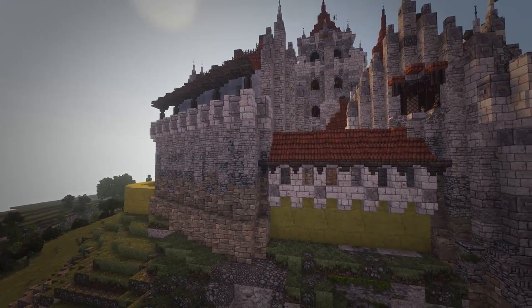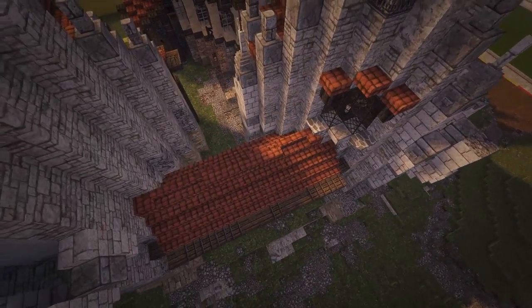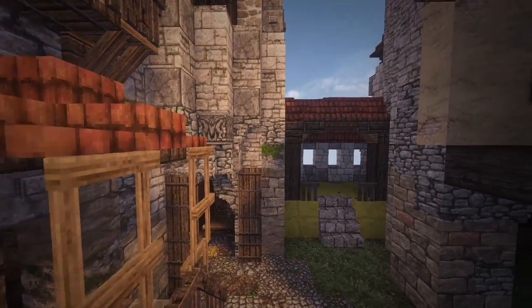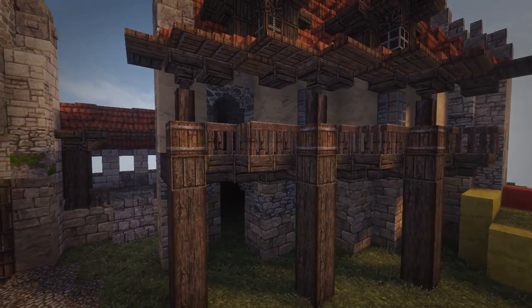Next, we're going to be working on the connecting wall between the craftsman's building and the stables. The reason I didn't just connect those two buildings using another building is because I wanted to balance the build out — having that little space in between really balances it. We work on the back a little bit and add in some wood framing.